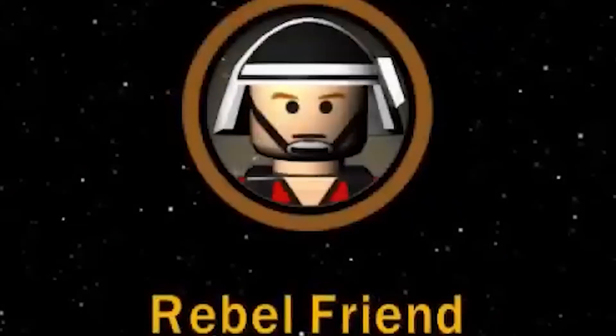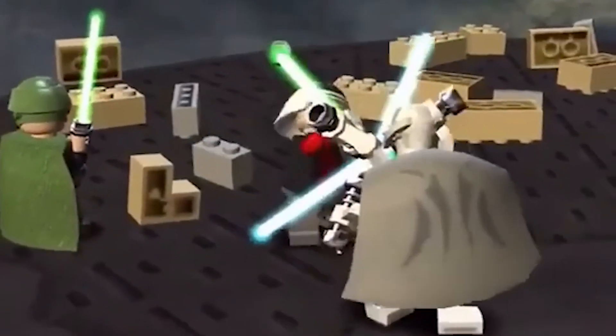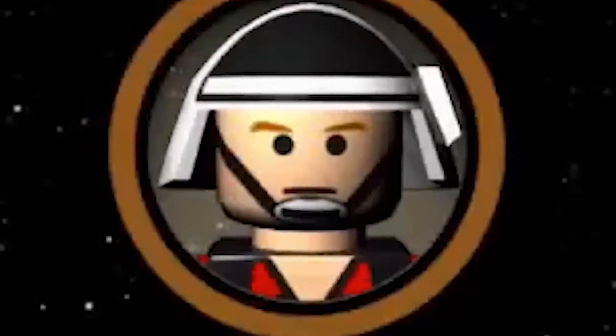I can't believe we haven't got this guy yet. Rebel Friend was originally in LEGO Star Wars 2, the original trilogy, and then also in the complete saga. The Rebel who's wearing red and black. There's only one of him, and he is everyone's friend, and that's what made him so special.